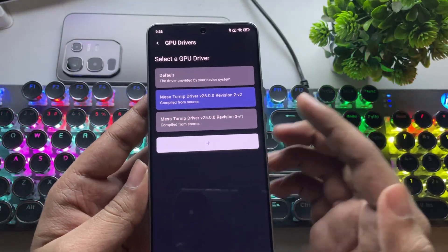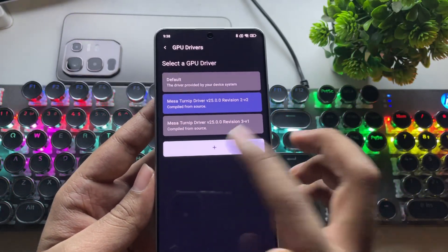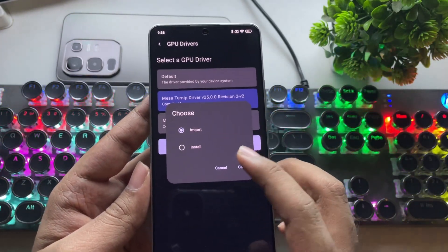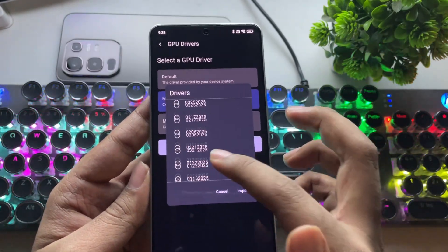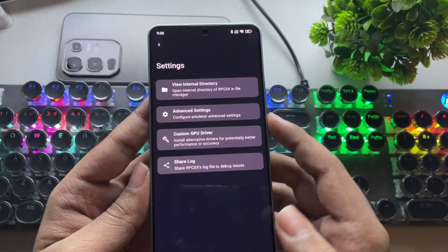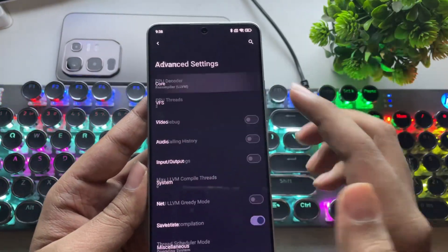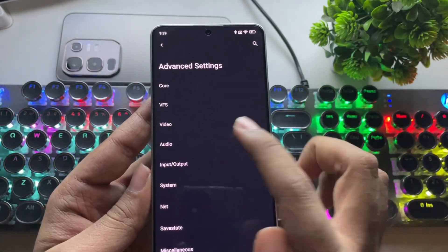First, select Custom GPU. I've already imported the Turnip Driver version 25, which is currently the best and most stable version for this device. If you have a Snapdragon 8 Gen 3, Gen 2, or even something lower, it should still work well. Now go to Advanced Settings, then Core. You can leave everything at default here — it's mostly not necessary to change anything.